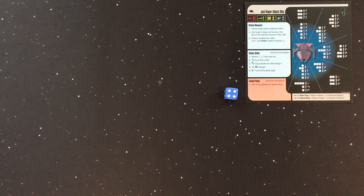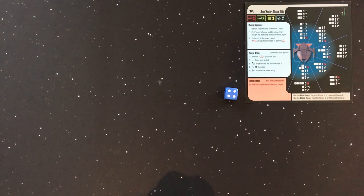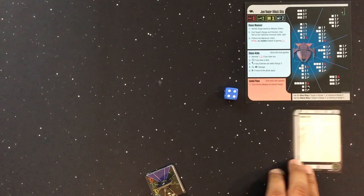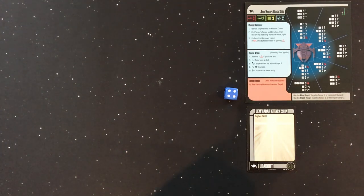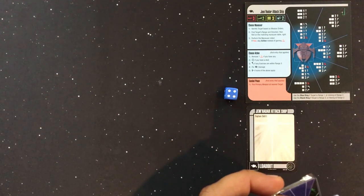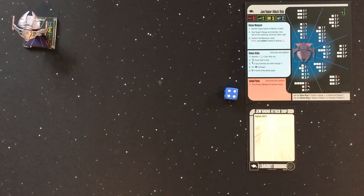Get your ship bases ready. For our example we're facing a regular Jem'Hadar ship, not an elite. Normally you'd place a numbered token on the Jem'Hadar card to track multiple ships, but with just one ship we can skip that. We assemble the ship on its base and place it on the table — here our Jem'Hadar ship goes in the corner.